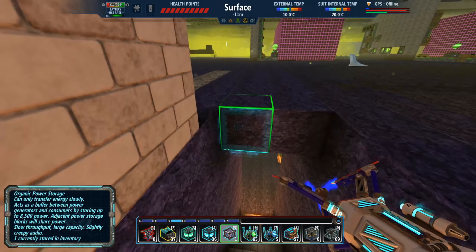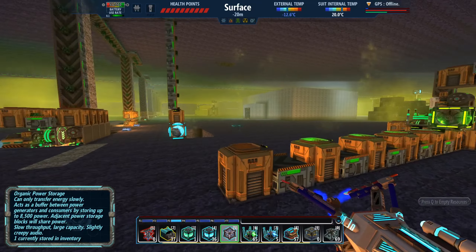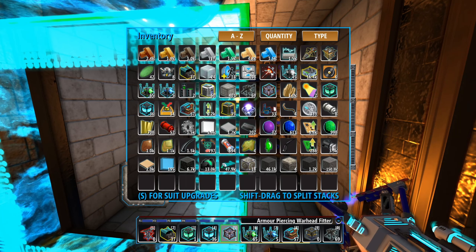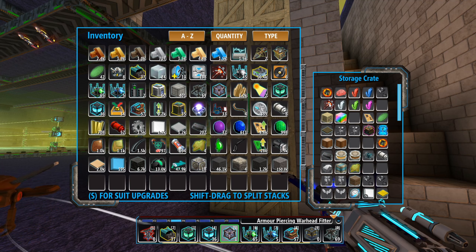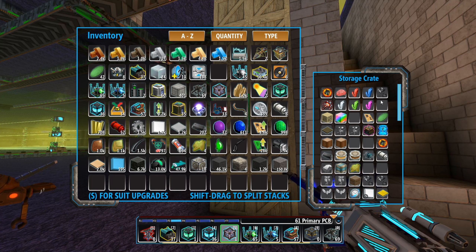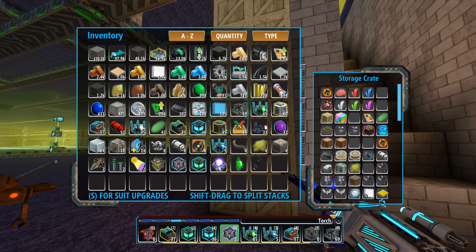I've got a bunch of cutter heads down here on the second floor at level minus 20 that I'm not making use of. The challenge is my inventory — I don't have much space to carry these cutter heads. Let me go up a level and dump off some stuff in the crates. I found two hive mind brains in here. These plant items like goopy danglers — I don't know what I'm even keeping those for, they're just taking up space.